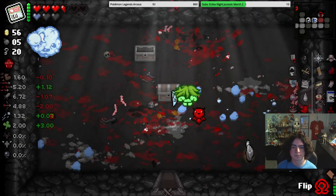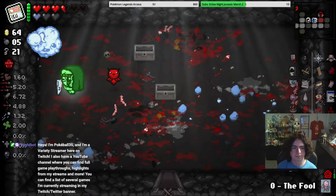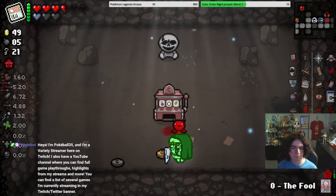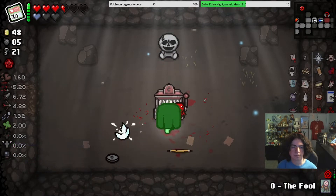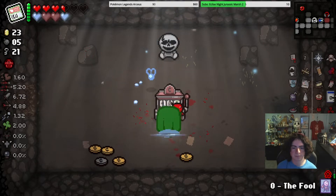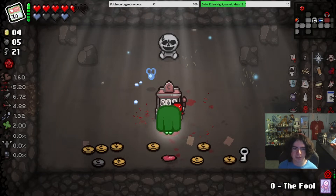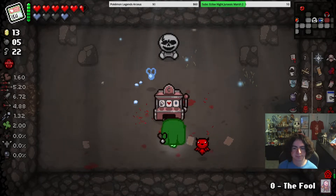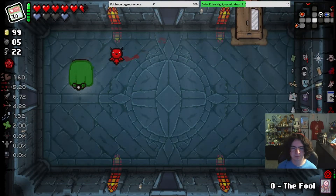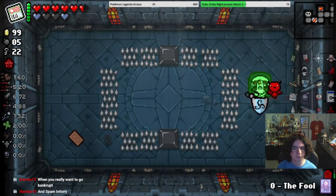Oh my god. Soul of the Keeper. Soul of the Keeper. I'm trying to do this to get Pretty Fly. Or we can get the dollar — that works too. I do not care about that dice room. Also, hello Hamby, welcome to the stream. I don't know if you were here earlier.